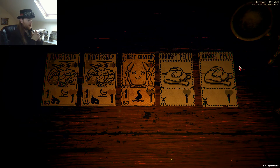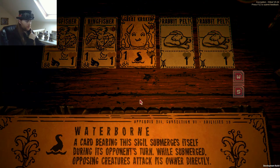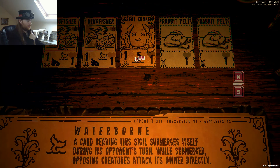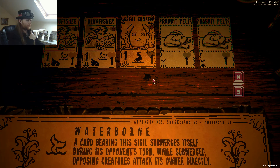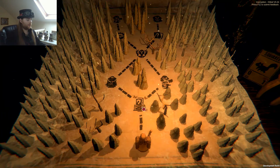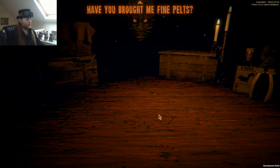Hello, Leshy. Great Kraken — well, that's a rare card from the looks of it. Waterborne: a card bearing this sigil submerges itself during its opponent's turn. While submerged, opposing creatures attack its owner directly. Why is it the same symbol but a different symbol? Okay, whatever you say.